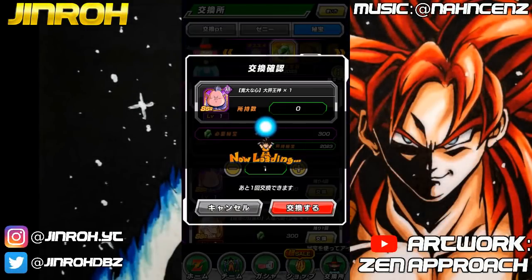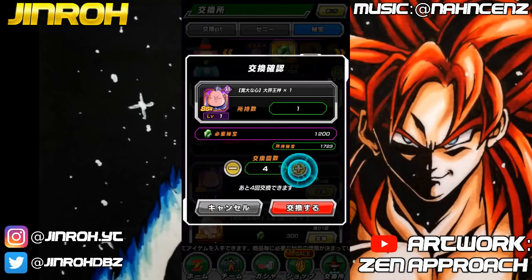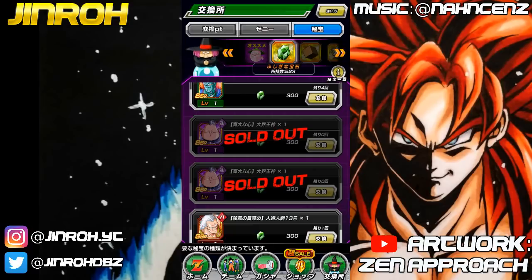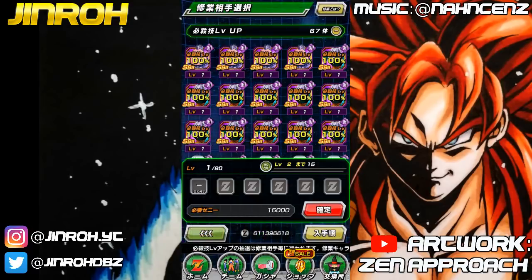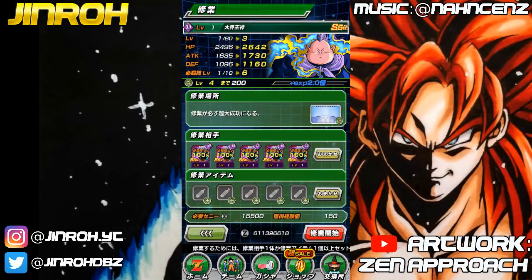What's good? Some of you may not be able to believe what you're seeing right now — yeah, it is the Grand Supreme Kai from the Baba Shop. I just spent 1500 incredible gems on this guy, and it's also going to pain me very much that I am using Elder Kais on this unit.